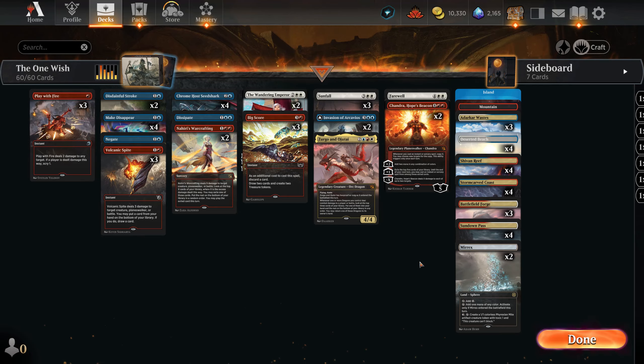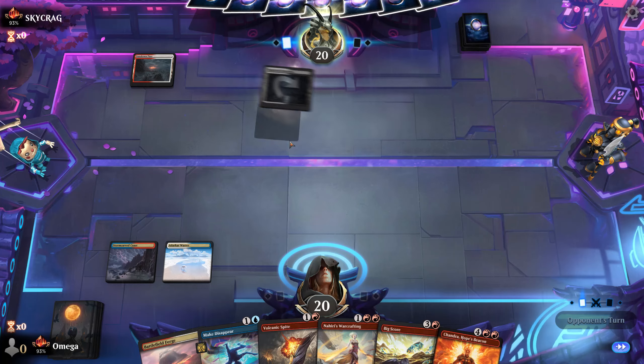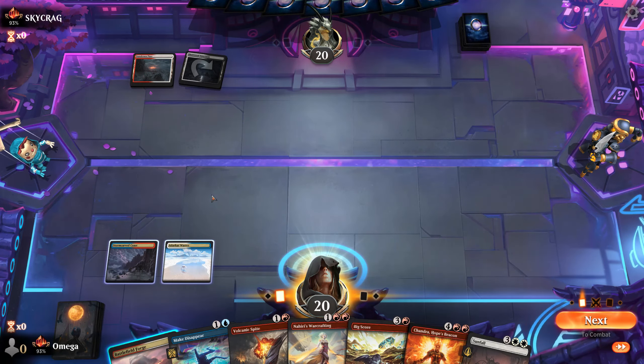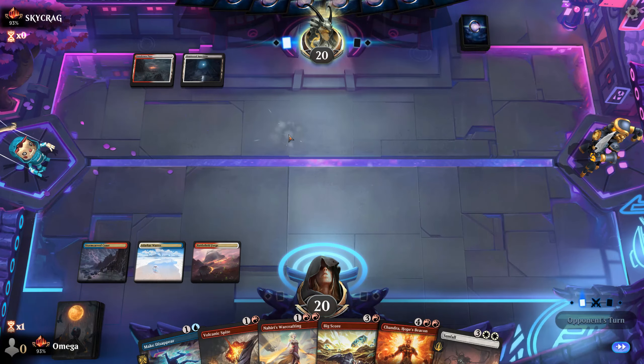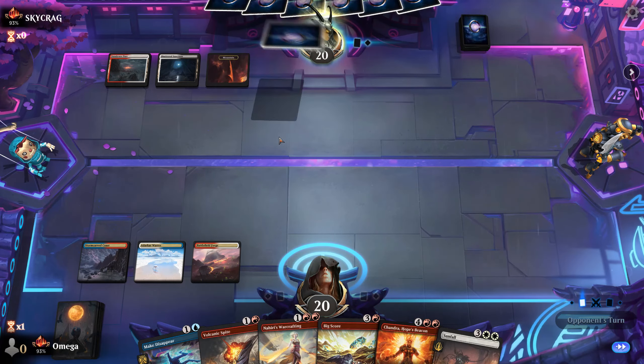Let's go into the games. Our opponent seems to be playing some kind of control — I would guess it probably has Archangel because that's the best payoff for those colors. So I would expect something that is like maybe mid-range.